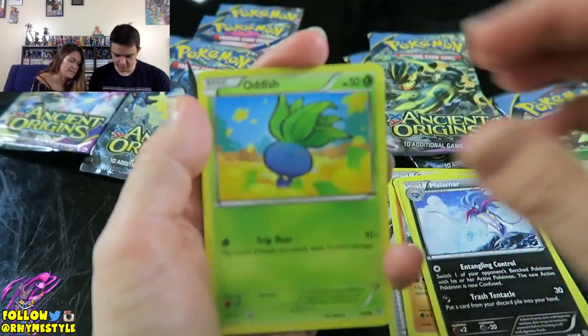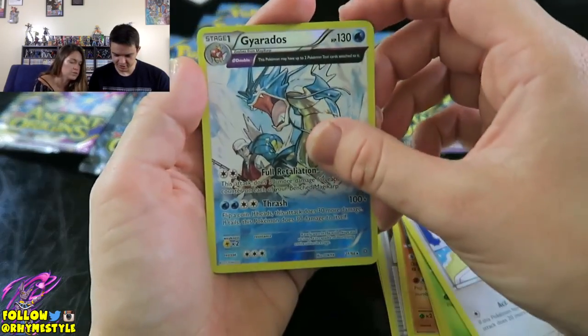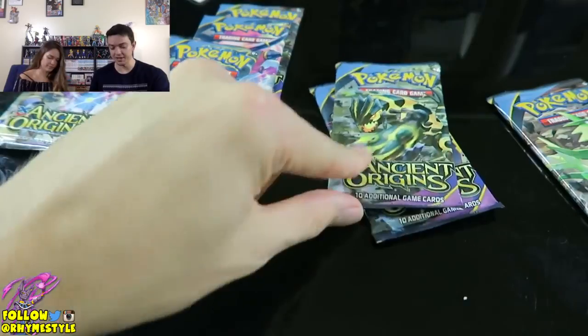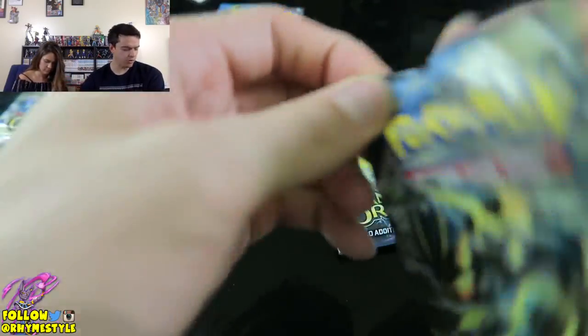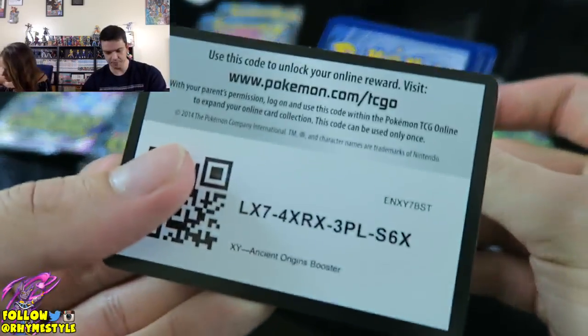Let's see what you missed out on, because this is the one you put down. There's a Gyarados and a Playtale. I didn't miss out on anything. But what I will do is open this pack because this is the one I grabbed initially. Here we go — got our primal Groudon pack. Let's pop this bad boy open.